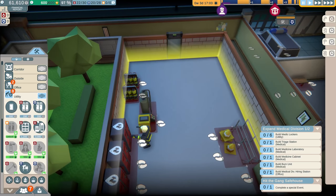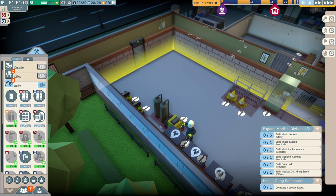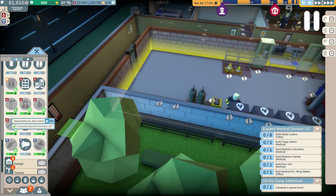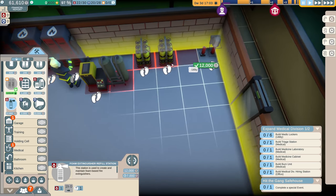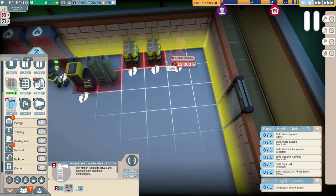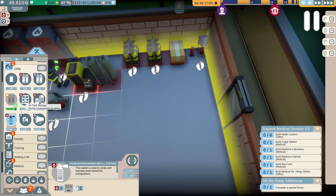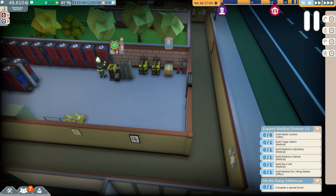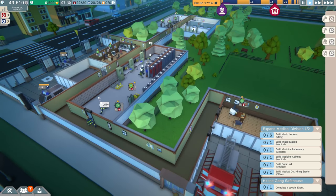We are ready to research some new things — look at all the stuff that's already ready to go. It took us episodes to get this stuff ready to be researched on the last map. I need to focus on foam extinguishers because I've seen those on quite a few calls. Let's go ahead and get those unlocked and give them a station. I thought there was a foam tank storage but I guess there isn't. That should help our fire force.